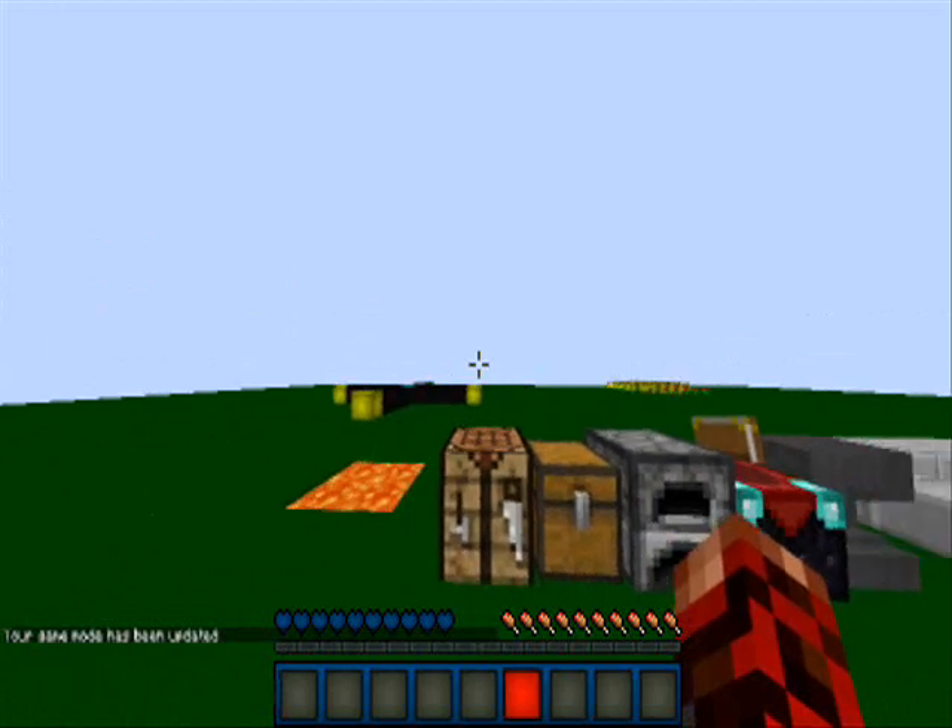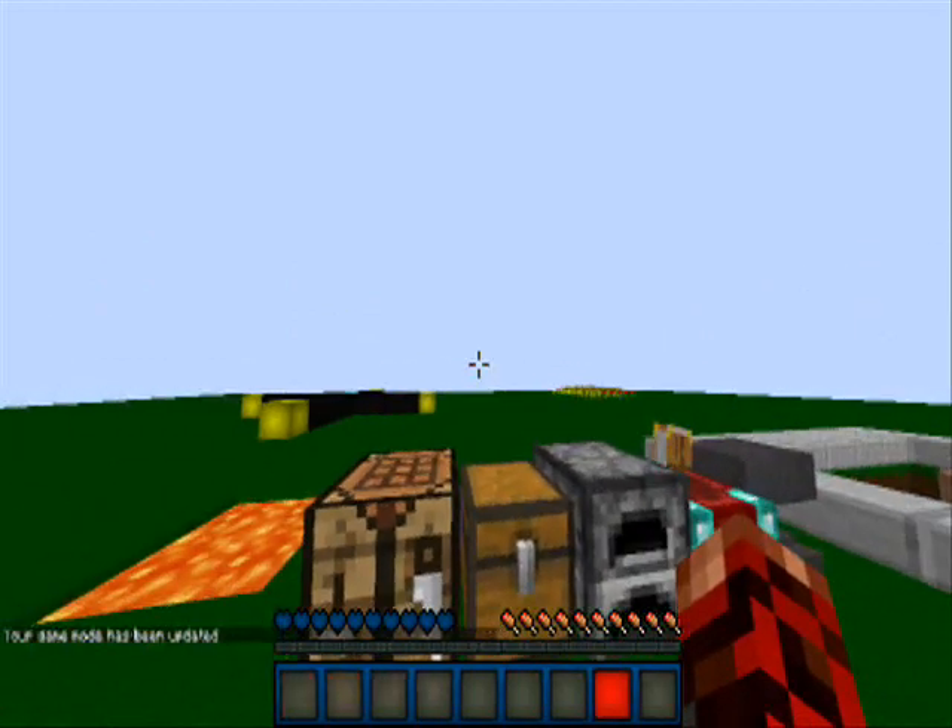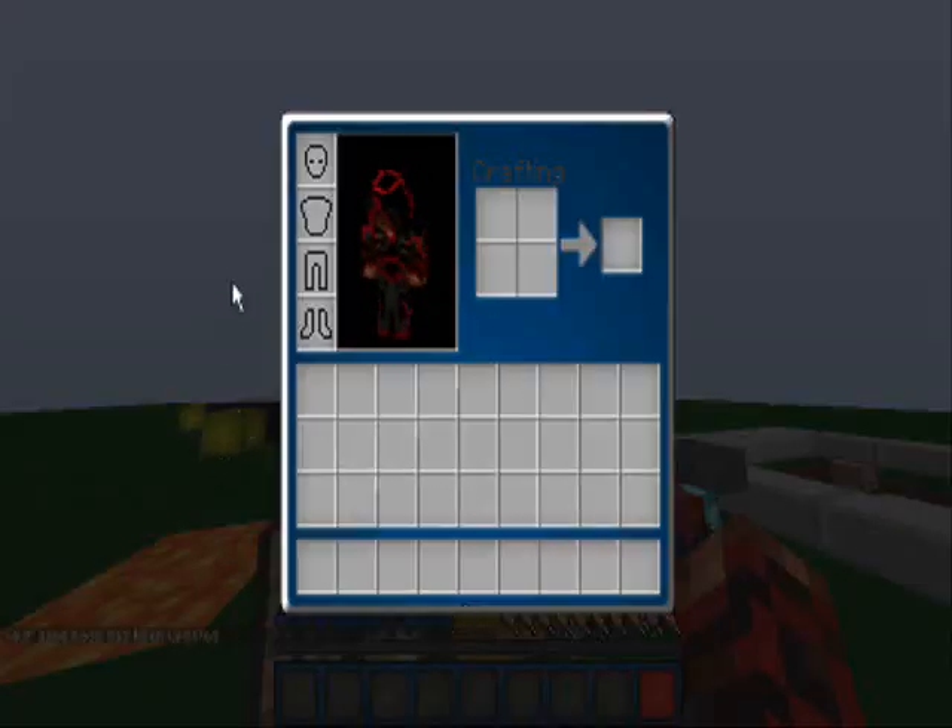Here are the hearts, dark bush, hotbar — really nice — and inventory.